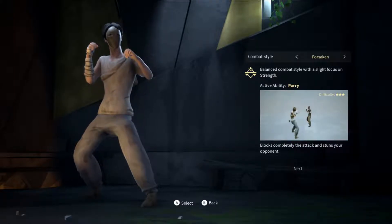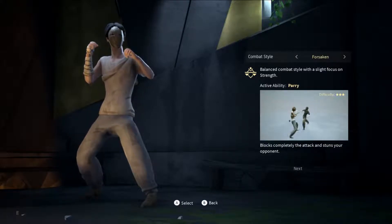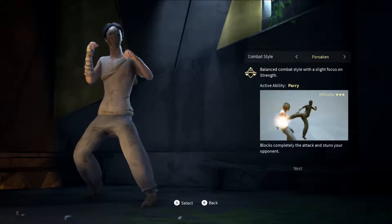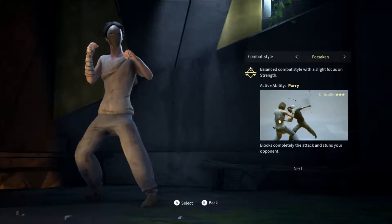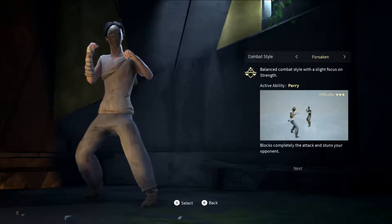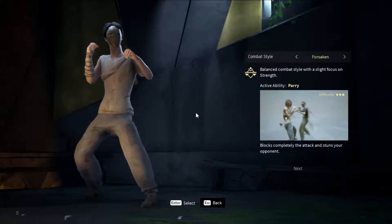The first style is the Forsaken style — a balanced combat style with a slight focus on strength. The active ability is parry: block completely and stun your opponent. The difficulty is three stars, which they say is the hardest in the game. The parry does block enemies completely and stun them, which is pretty rewarding, but you have to parry exactly in the direction the enemy strikes from. As shown in the little video box, if they do a sidekick you block on the side, if they do a straight punch you parry in front.